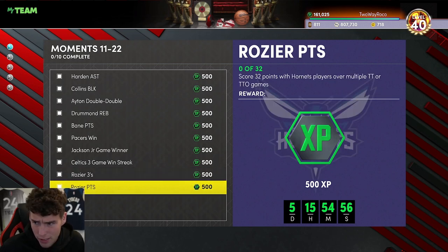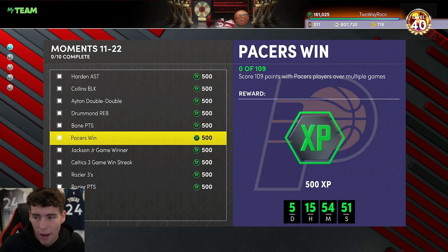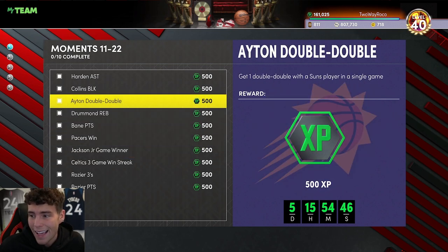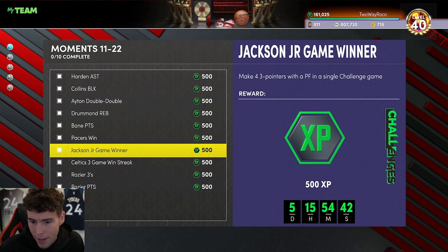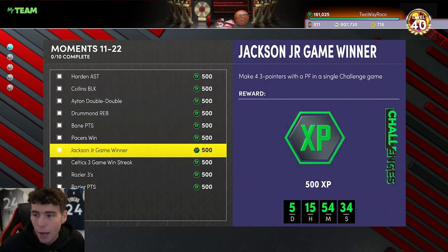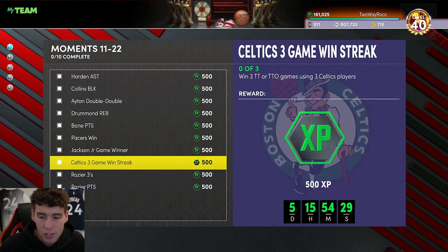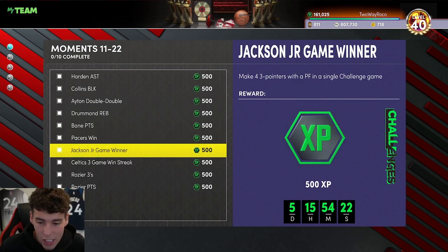You're also going to have to get 32 points with Hornets players. The reason I want you to chip away at the Pacers points — making threes with the Pacers shooting guard and power forward — is because you've got to score 109 points, 32 points with Hornets, and 28 points with Grizzlies. There's a lot of points needed, so chipping away at the Pacers points total will be very helpful.